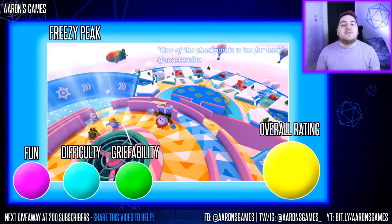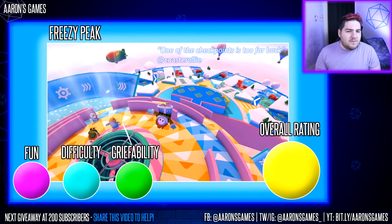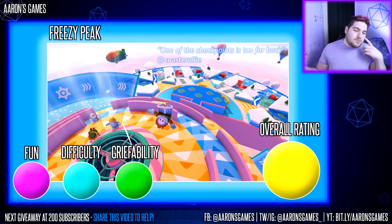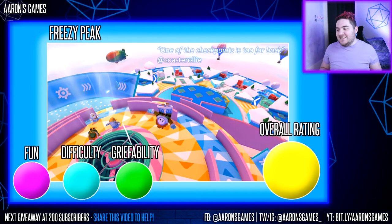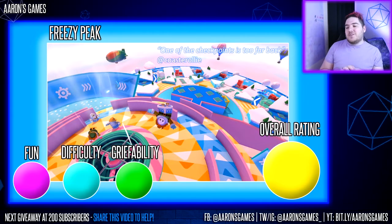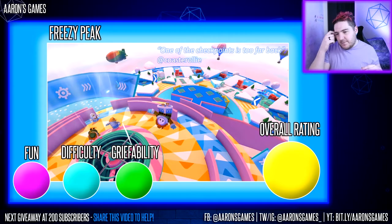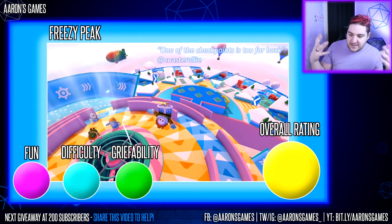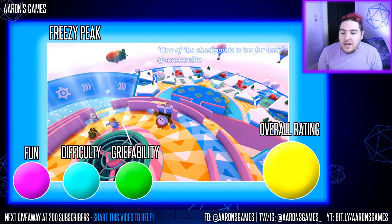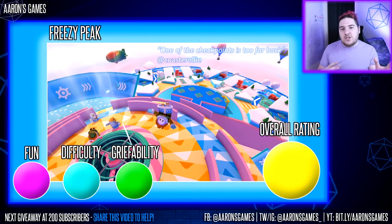Next up, we have Freezy Peak, introduced in Season 3's Winter Wonderland. It's basically a sprawling climb to the top with lots of different obstacles: punchy hands, flippy platforms, conveyor belts, fans, and then a spinning pyramid of conveyor belts at the top. It's quite a challenging one and it does vary in terms of where you start — sometimes you get a really straight run right up, sometimes you have to circumvent and go up the conveyor belts.